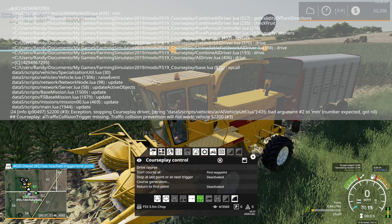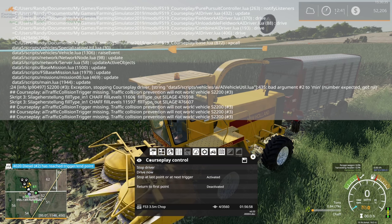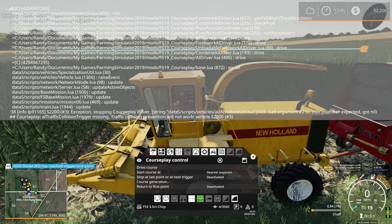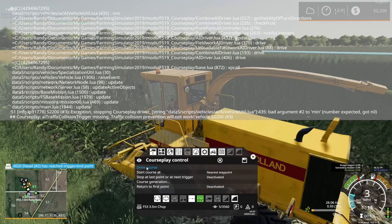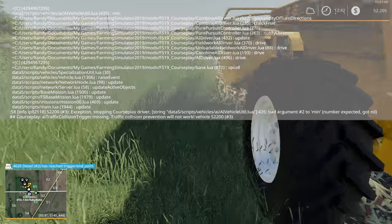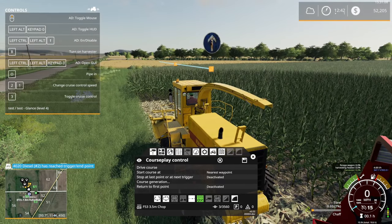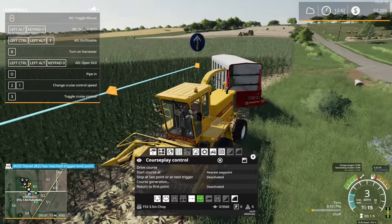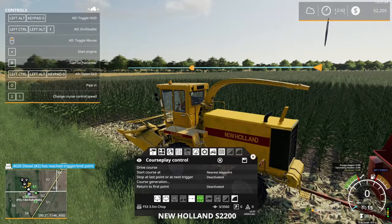There are definitely some errors going on — it might be conflicting with something else. Trying to work at nearest waypoint — that's weird, why did it try that and then quit? He just stops again. Plan B: can we hire a worker? The general consensus is no. No GPS, no CoursePlay, no hired workers — so much for that plan.